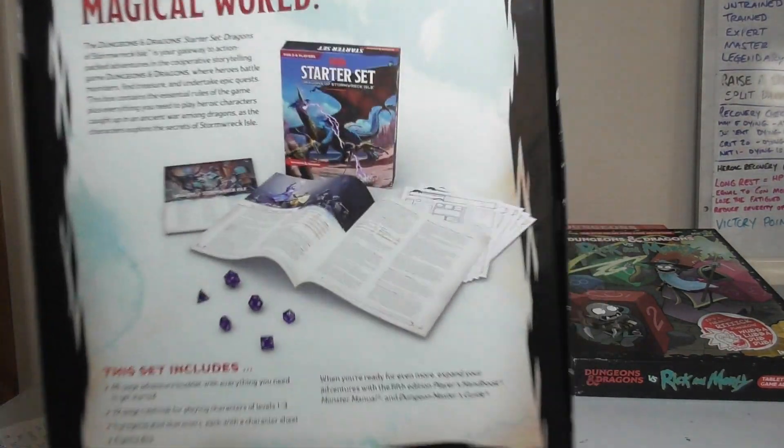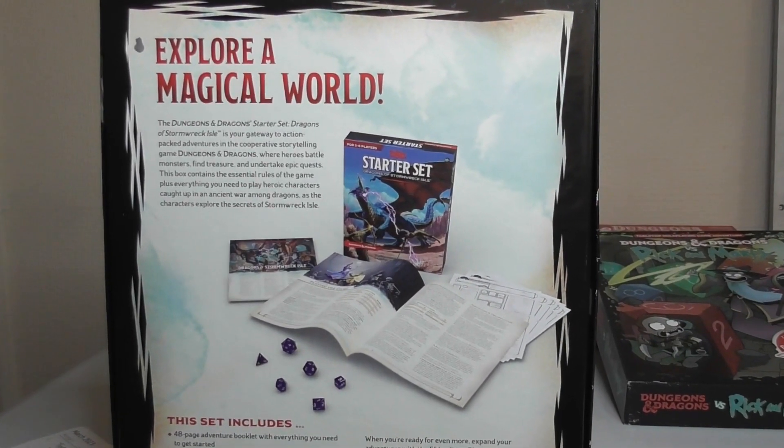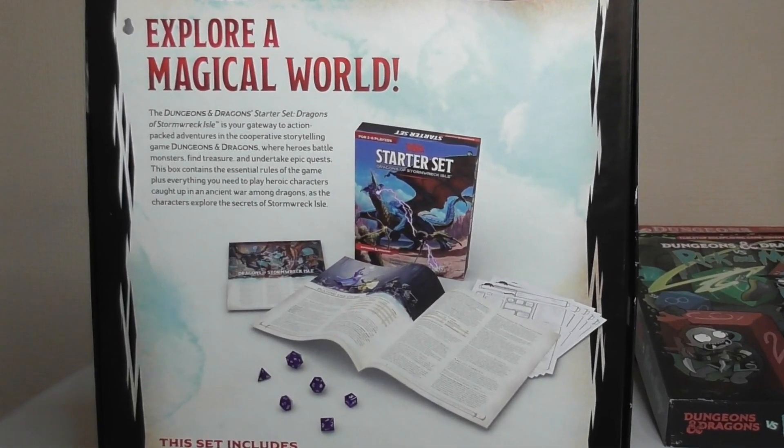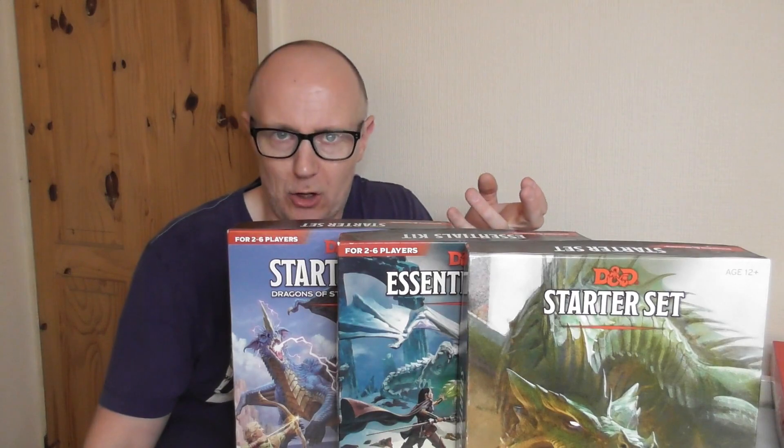Stormwreck Isle has no DM screen, pre-made character sheets, quick rules, and a solid short adventure on its own island. Weirdly, the second box has a map of Fandelver, which covers the first adventure and the second adventure — it seems like an afterthought.